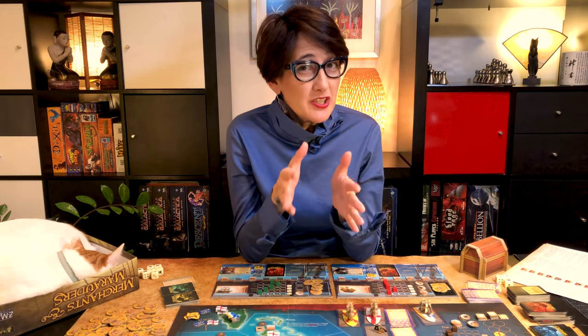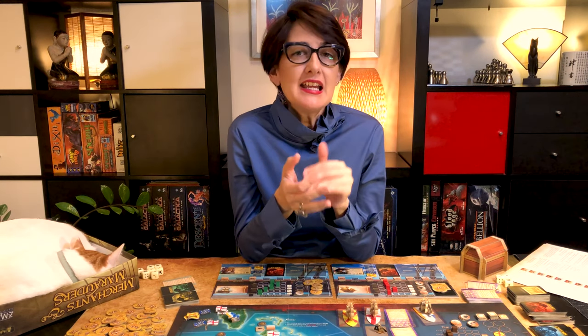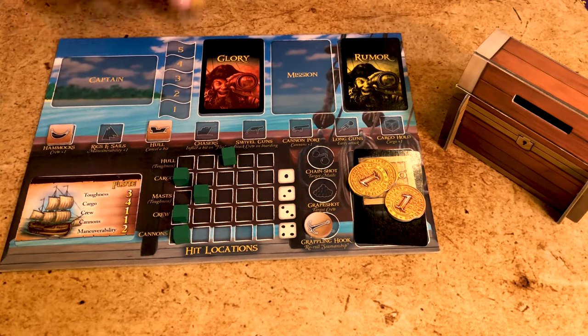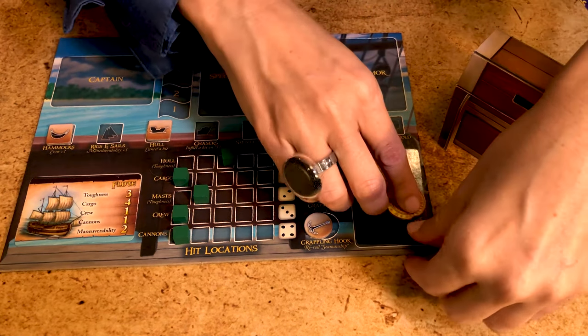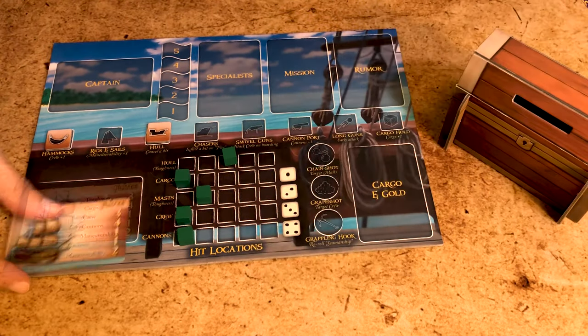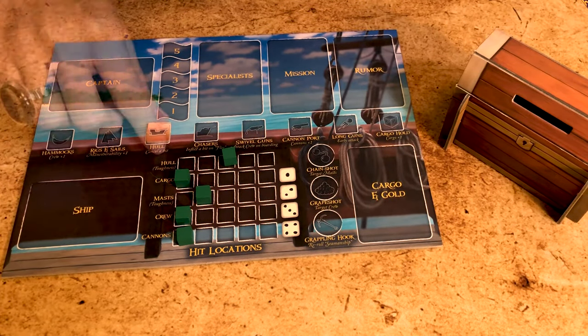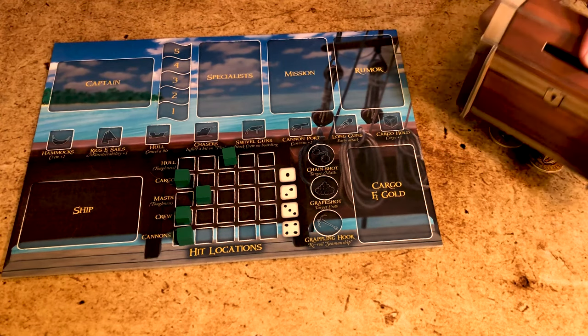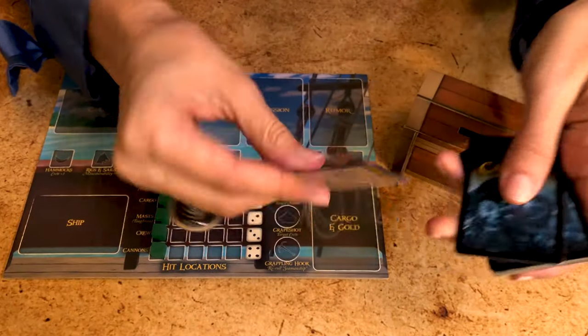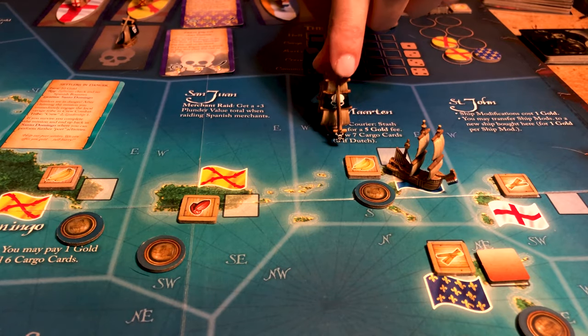Now let's talk about what happens when you die or retire a captain. You may want to retire a captain if your ship has too many holes or you have too many bounties. Either way, it will take one entire turn to get a new captain. Make sure you discard all your bounties, glory cards, rumors and missions, cargo cards and gold, special weapons, and your ship and its modifications. You get to keep the gold stashed in your treasure chest and of course your glory points. Draw a new captain from the top of the deck; redraw if there's a pirate in that sea zone.